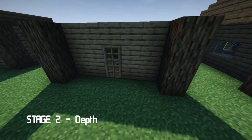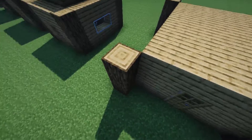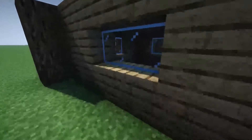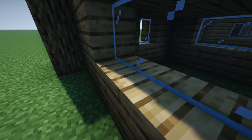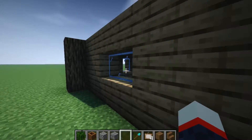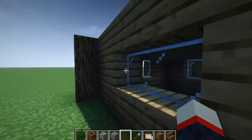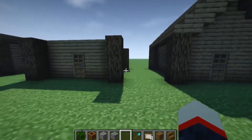Now for step two, we're going to be looking at depth in our build. Instead of putting our oak logs on the corner directly, we're going to move them one block diagonally out and put them on the outside. This already adds so much depth to the building with only one block difference. And with our windows, we're going to use panes instead of glass blocks — this adds an extra layer of depth, and you actually get more out of glass panes. So with two blocks, we've got three layers of depth.